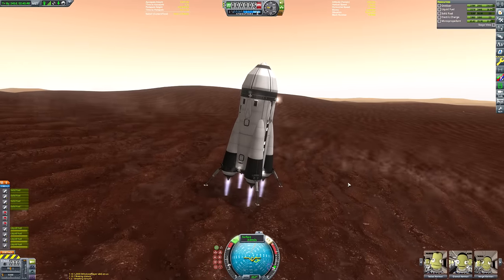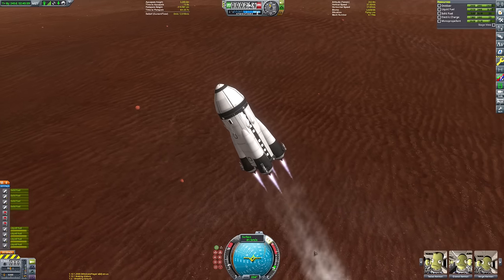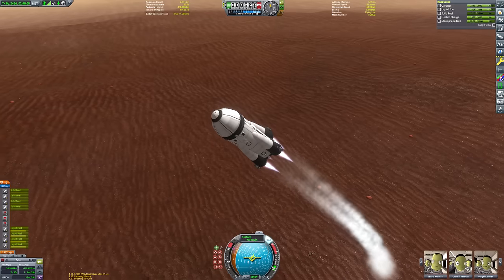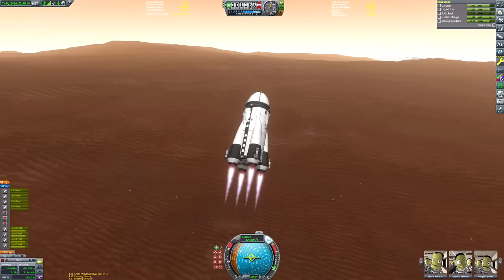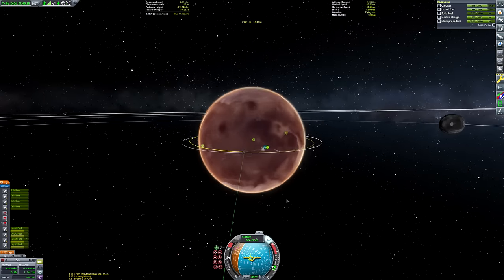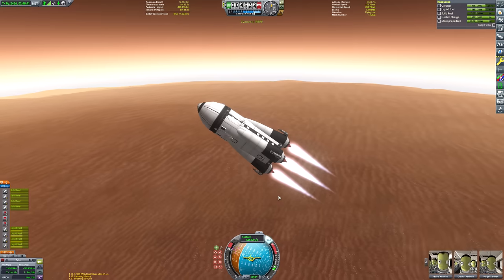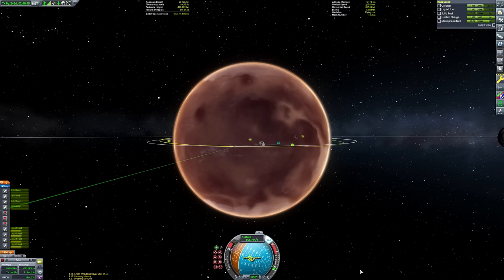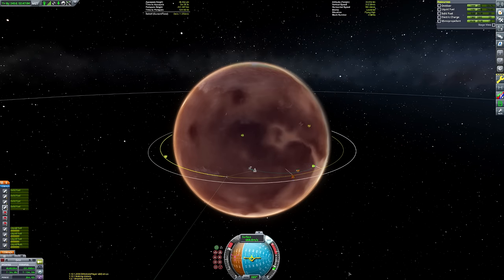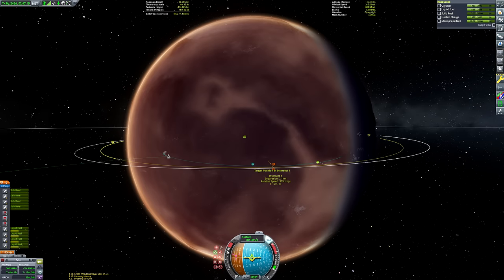We'll have plenty of time to ponder this on our journey back to Kerbin, but right now we need to think about getting back to the interplanetary transfer stage. I'm launching just before the stage passes over us because we can't ascend as quickly as on Minmus or Mun — we've got an atmosphere in the way. I can't start flying flat immediately; we need to go vertical first to clear the thicker parts of the atmosphere before flattening our trajectory to increase horizontal speed and achieve orbit. I'm using aerospikes, which are fairly powerful for a Duna ascent.